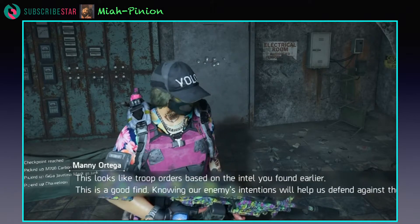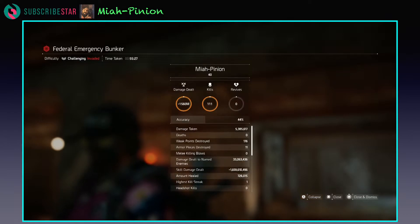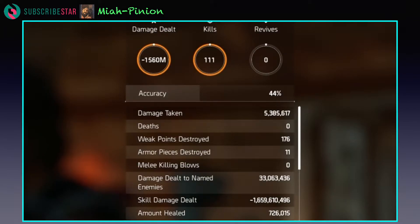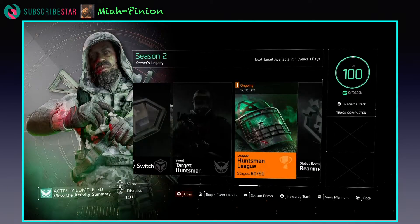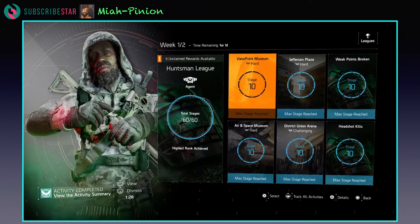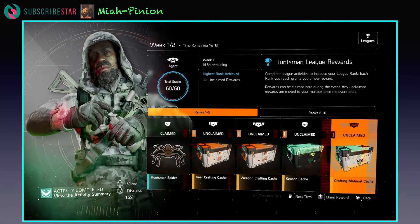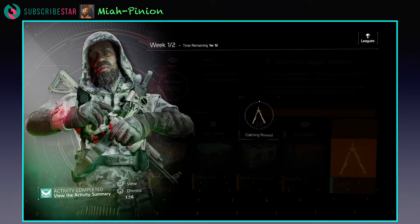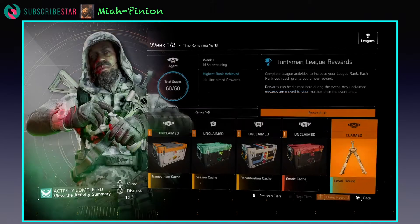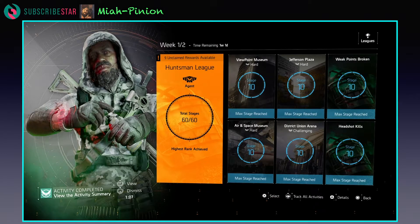His intentions will help us defend against him. That's how you know you did some damage — negative 1.6 billion. Here we go. We now have access to the Royal Hound.